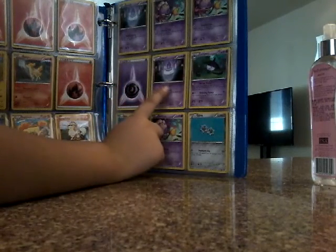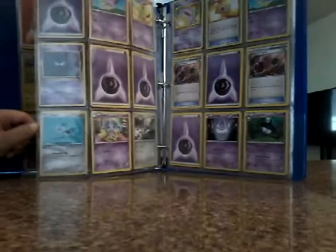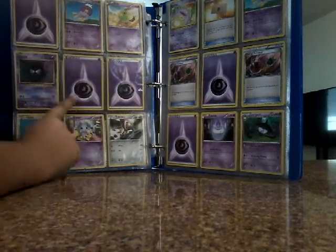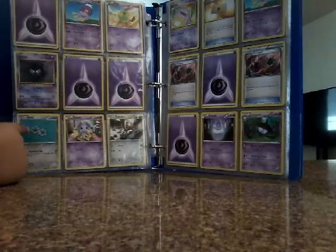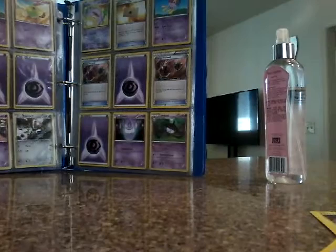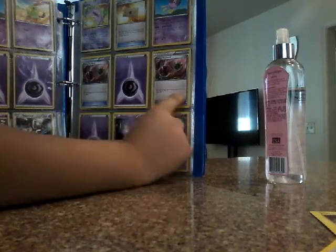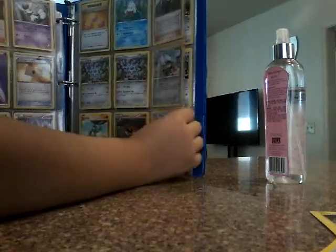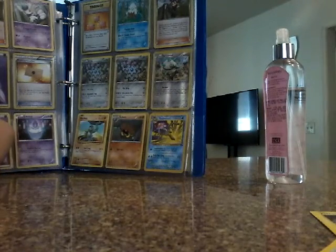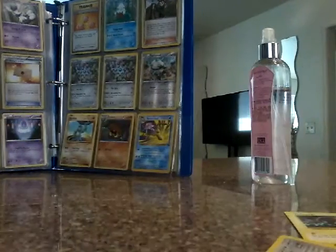We got an Energy, a Litwick, a Lampent, a Clink, a Drifloom, and another Clink. A Psychic Energy, Drifloom, Blim, Natu, Gastly, Psychic Energy, another Psychic Energy, another Psychic Energy, we got a Clink, Espeon, and Ponytail — I think it's called. Next off is Koffing, Professor's Letter, Drifloom, and some Energies. Energy Retrieval, Litwick, and a Lampent. Next off is Honedge, Meowstic, a Pokémon sensor, Lady — more Psychic Energies and another Professor's Letter. Litwick.